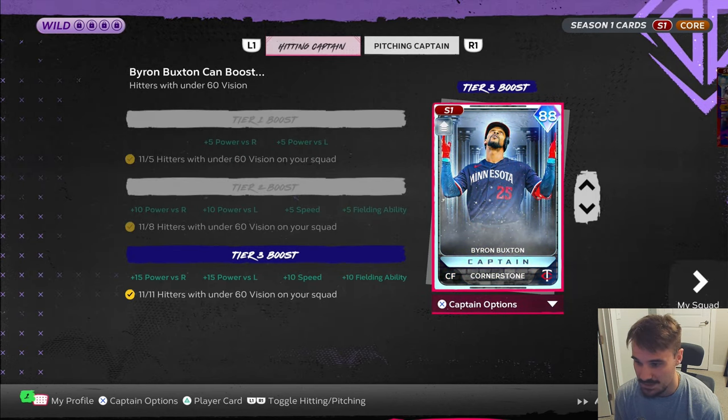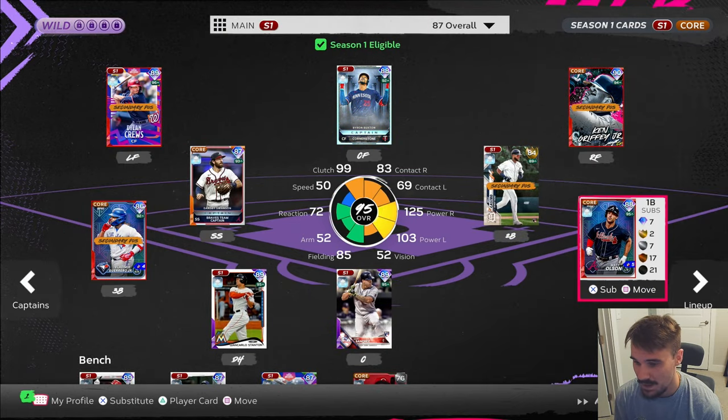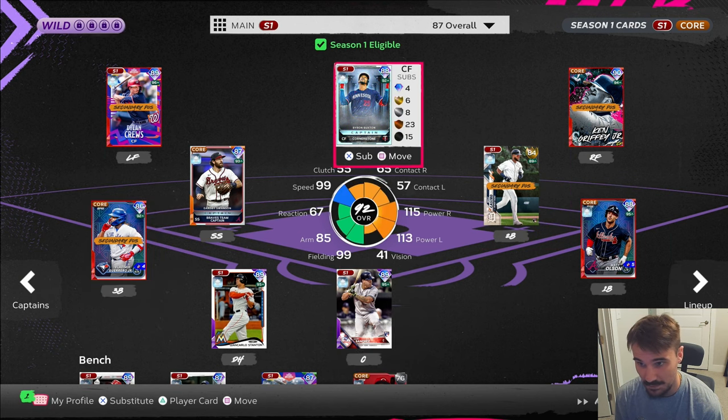Buxton is over here as our captain and we have the tier 3 boost on. Dylan Cruz qualified, Dansby Swanson qualified, Matt Olson qualified, Gary Sanchez qualified — those are the people from our main team that qualified.